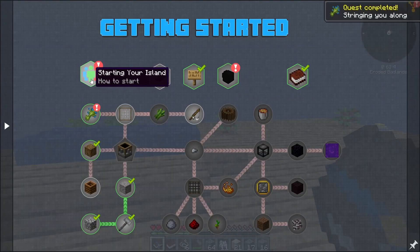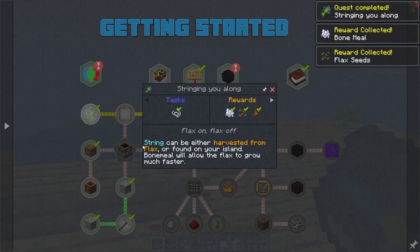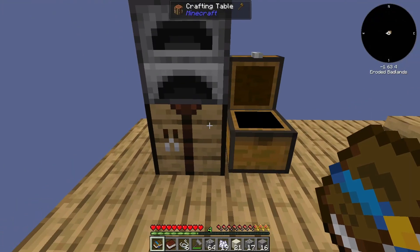And we also have some flax — I've got six of that. Let's convert that to string. So we got bone meal, flax seeds, and straw. String — yeah, so this is just from the flax itself. And then a string mesh. We need some sticks, I should have some in here.